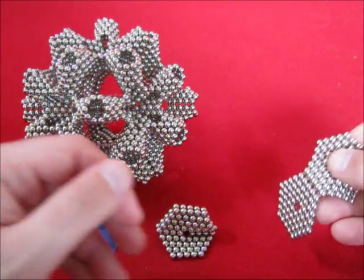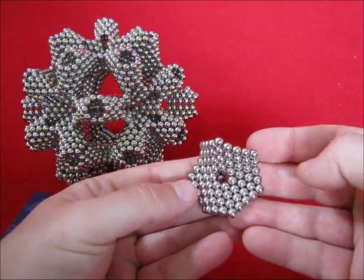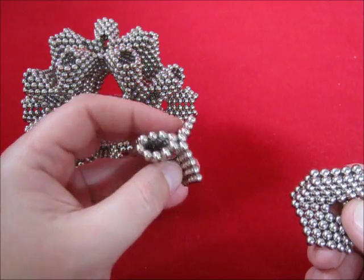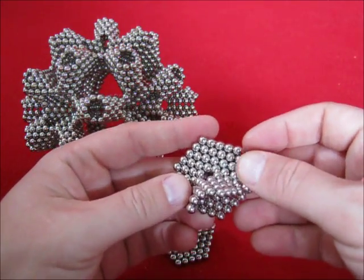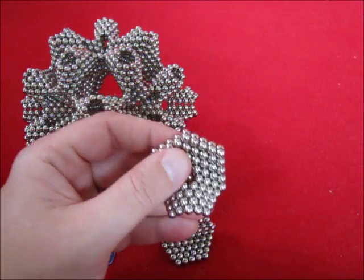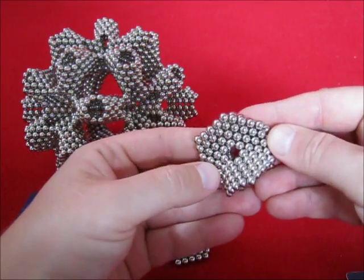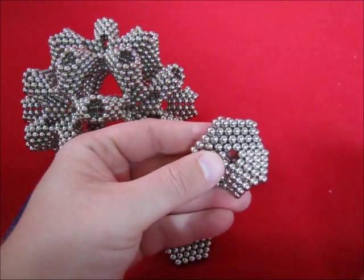For making a polygon with 25 edges you need a polygon with 12 and one with 13 edges first. The one with 13 can be made with a heptagon and a hexagon.